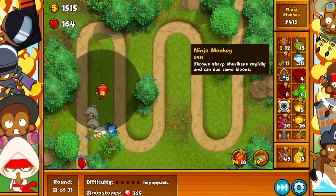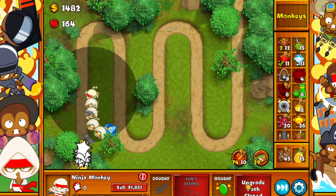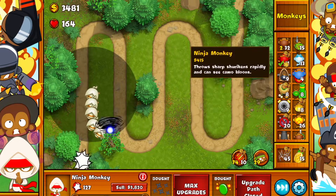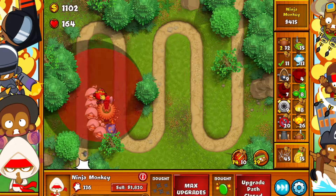Another ninja monkey, fully upgraded. Another ninja monkey. You read that right, another ninja monkey! Oh wait, we got all this money — so actually, monkey village. Let's drop this, upgrade their range and attack speeds, and then another ninja monkey.